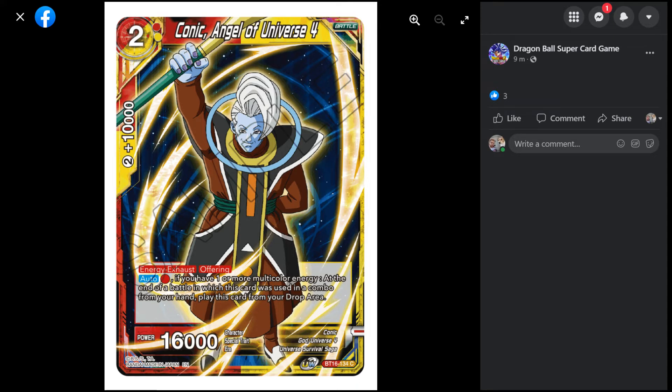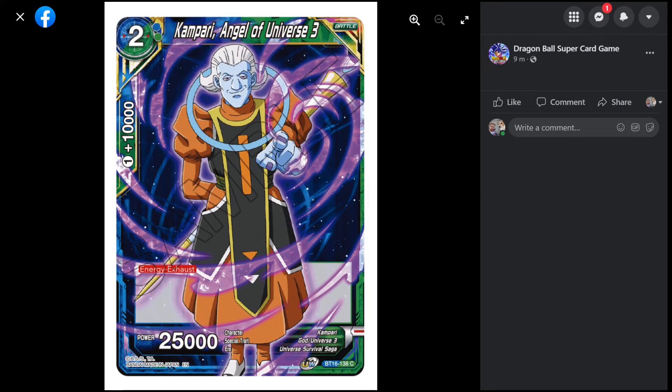Then we have Campari from Universe 3. He's not skillless — multicolor cards can't be skillless. He's a one-ten combo and a 25k base power two-drop. He feels like a very good energy piece, though you can find better energy in Divine Multiverse. He's a common, so unless we get something that specifically plays multicolored gods with cost two from hand, he's decent but not the best.